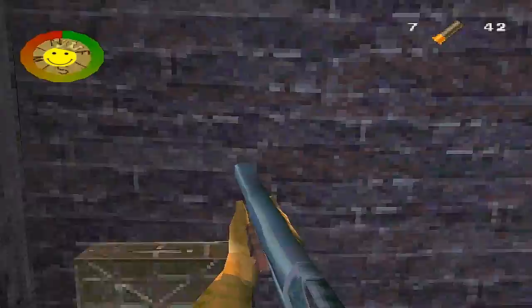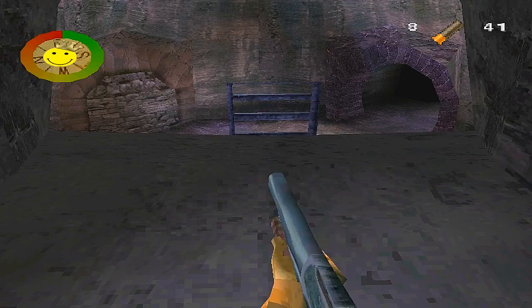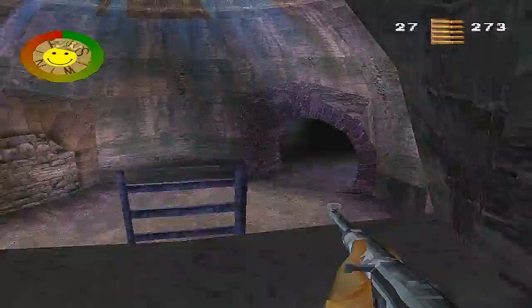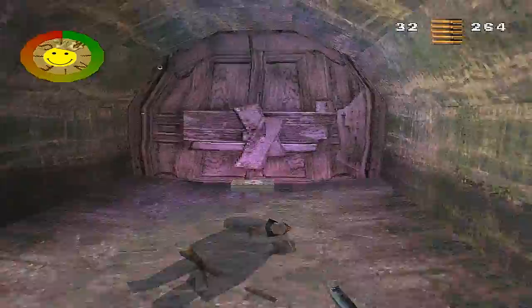Somehow that soldier disappeared so I just decided to use the shotgun. I had massive frustration with this part when I was younger — all you had to do was use grenades to take the two dogs out. Then just jump down and be ready for the soldier on the right-hand side.